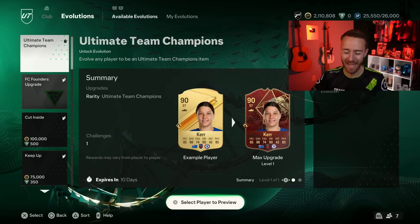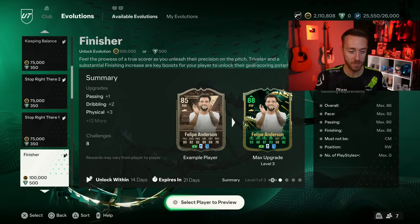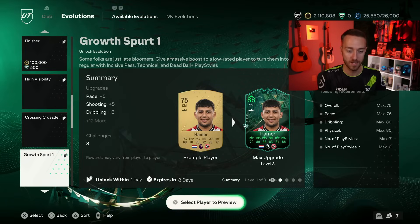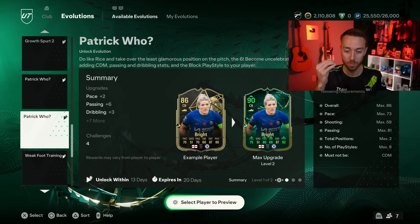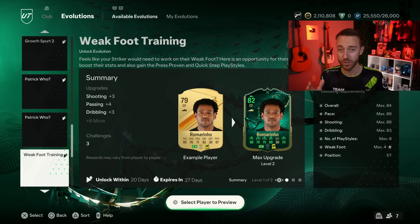Hey guys, it's Nate aka The Foot Account and welcome back to the second channel. We have brand new evos that are changing the way we can take silver players, low rated golds, and even bronzes and boost them up into meta, really straight into our team type of cards with the new skill moves and weak foot training evolutions.